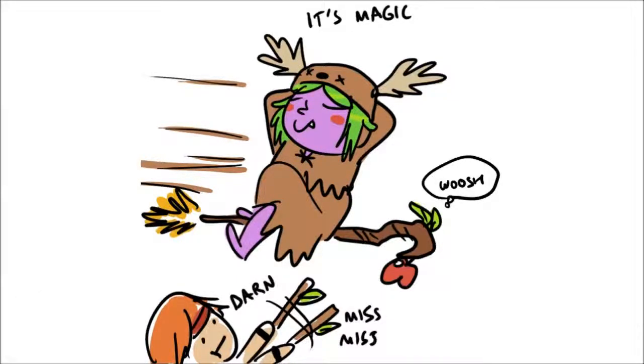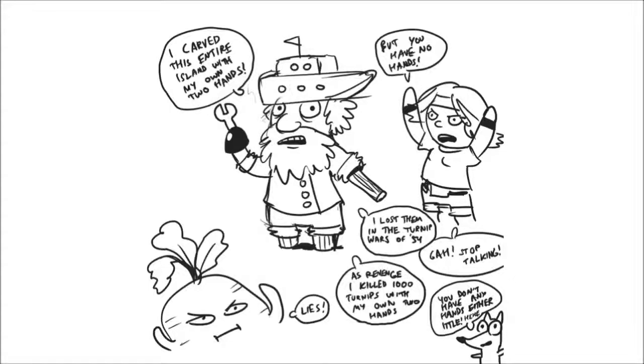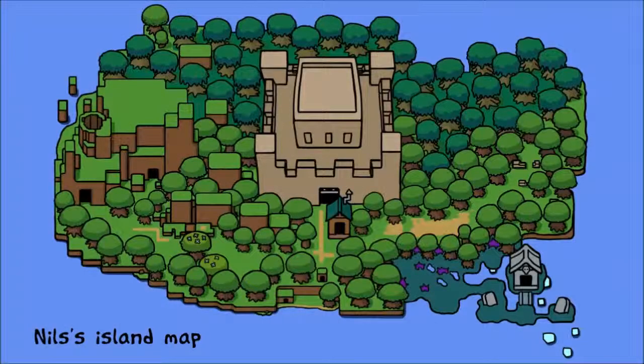It's magic, whoosh. Miss miss miss miss. The turnip — that's one of the bosses. 'I carved this entire island with my own hands.' 'But you don't have any hands.' 'I lost them in the Turnip Wars of '54. As revenge, I called a thousand termites with my own two hands.' 'Lies!' 'Guys, stop talking — you don't have any hands either.' Ittle.